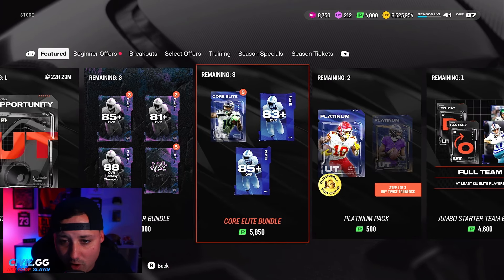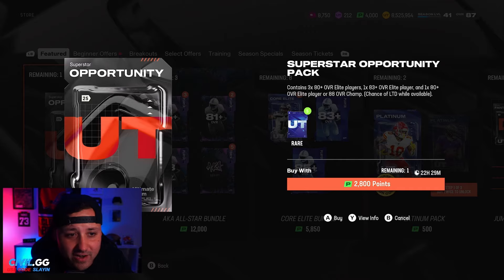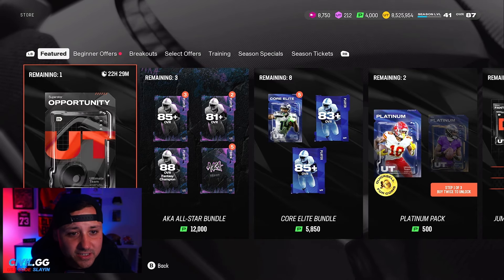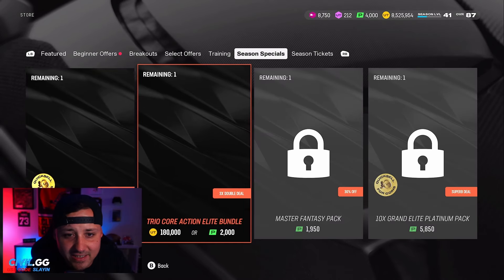We have a Superstar Opportunity Pack which gives us a chance at an 88-overall Champion, meaning we could possibly pull a Team of the Week player. We had two of these — I opened one the other day, it was crazy. We saved this one for Team of the Week because it expires tomorrow. They're going to have new special offers for breakouts.